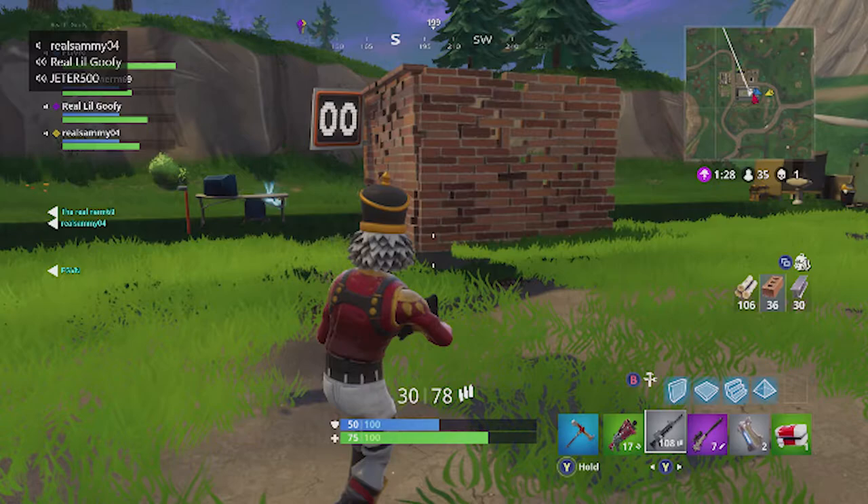So backstory to this glitch — me and my friends just hopped on a squad game, you know, the usual. We went to the soccer stadium and we just see the soccer stadium looking really pixelated, and the graphics just look super bad, so we're like, can we even get in this building?